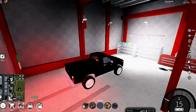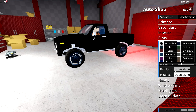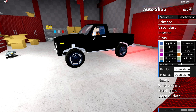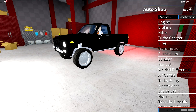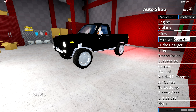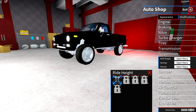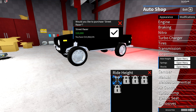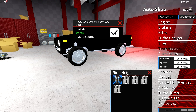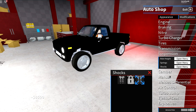I could spend all day modifying everything — I don't care too much about cosmetics since it's a 1980s truck. Let's go right into the modifications and just go crazy: ludicrous engine, best brakes, rocket fuel — let's just go down the list and get everything we possibly can. For suspension, I'm going to go with low rider. For springs, we're going racing, not off-roading. This thing is going to be awesome.